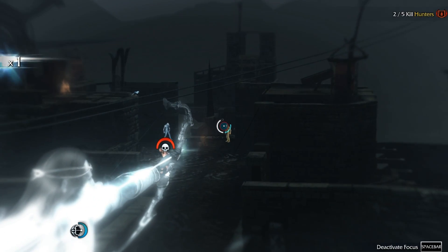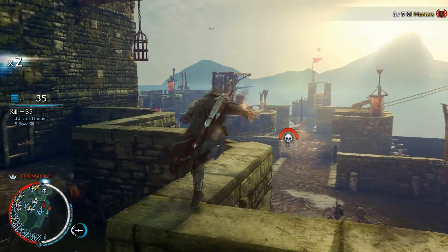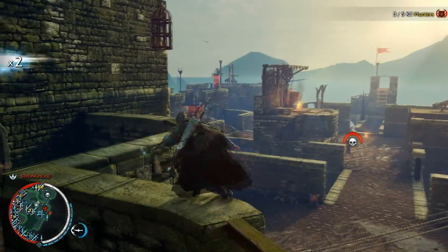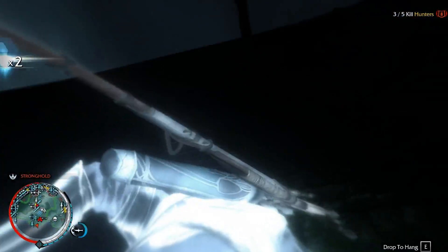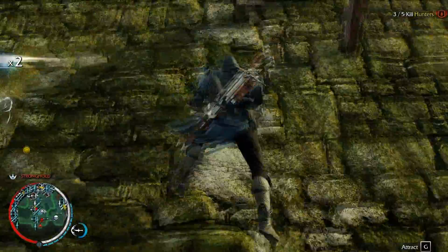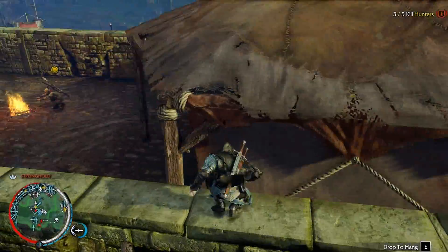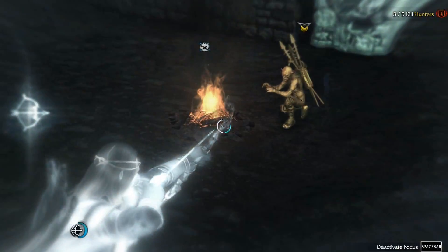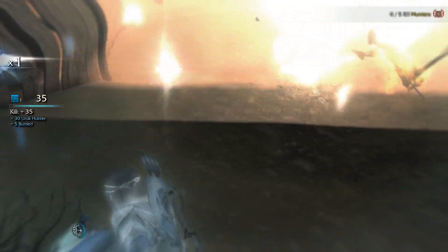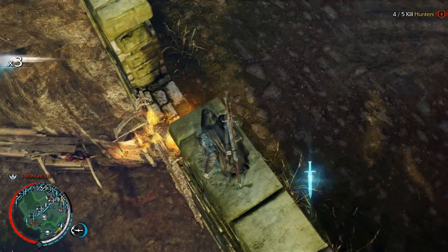Especially with those executions. The many, many brutal and gory and just badass looking executions that Talion pulls off - they never get old. They are so versatile, quick, and brutal, and they just look so damn cool. But to freshen things up, you can't just always go around hitting Uruks with your sword. Sometimes you want to take the quieter approach, and that's when stealth comes in.